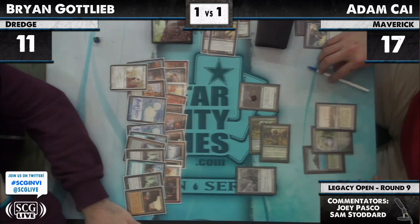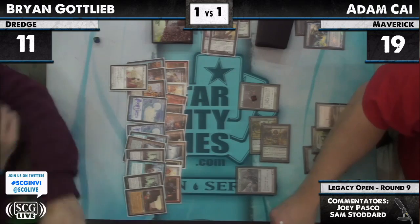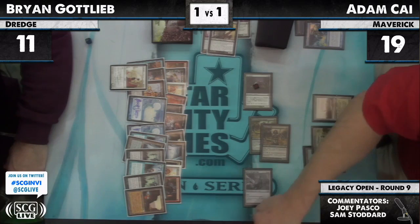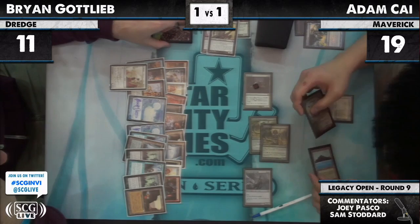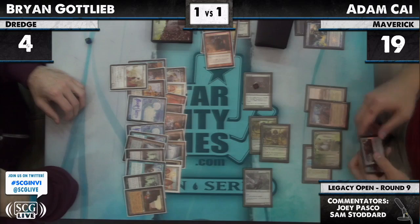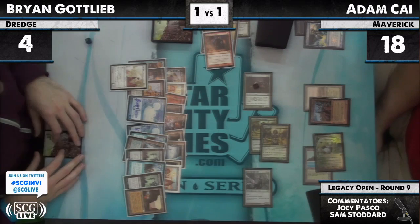That should be a five power Ooze then? One, two, three, four, five — it is a five power Ooze. Five power Ooze that attacks for seven. He could make it bigger by getting those Narcomoebas if he wants. No real reason to — you get the Ichorid before you get the Narcomoebas anyway. He takes Faithless Looting — and there were two of those, so now those have been exiled. Brian, top card of his deck — three Emrakul's not even enough here. He needs a free Wrath of God. Actually, a minus-one Wrath of God.